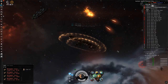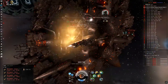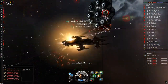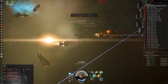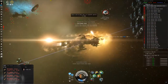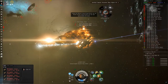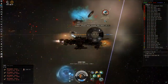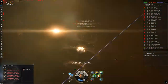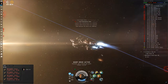Lock it up, get into an orbit and kill it. Make sure to grab your loot and start the salvaging process. There you go — this is how you run a Radiance. Thanks for watching.